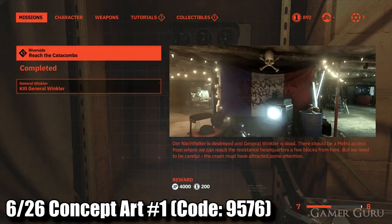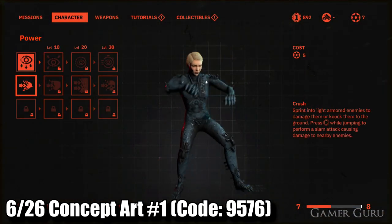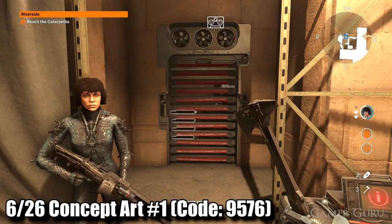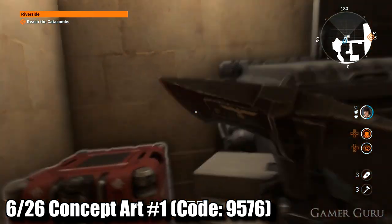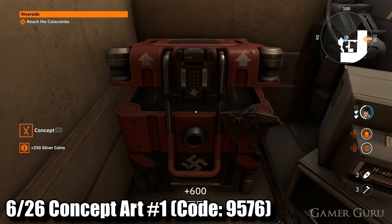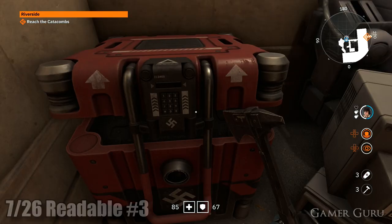A tiny bit further forwards to the left we'll come across a red door. To open up these red doors we need to unlock the crusher power-up, so go into the menu and unlock that. With the crusher ability we can sprint through these red doors, and inside we'll find a red box — the first of our concept art collectibles. The code to open this box is 9576. You won't have the combination quite yet as it's obtained from one of the floppy disks later in the level, but this will save you the hassle of coming back.